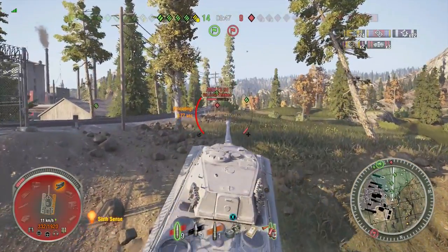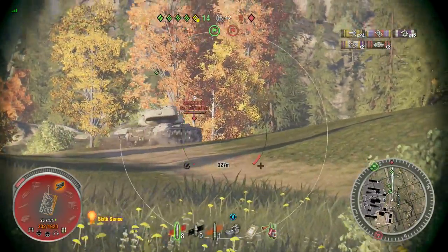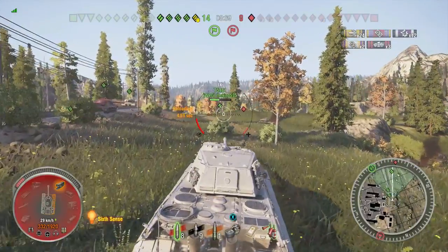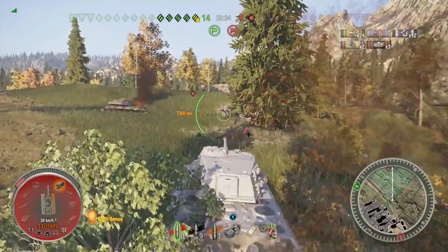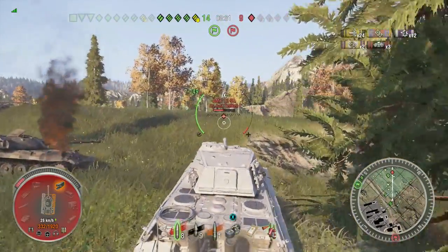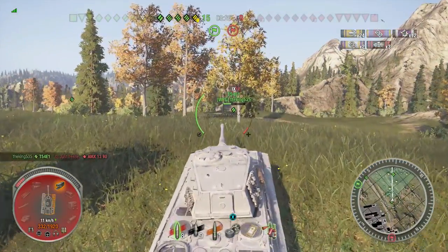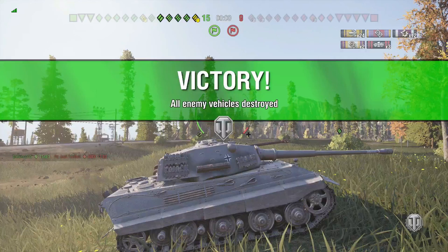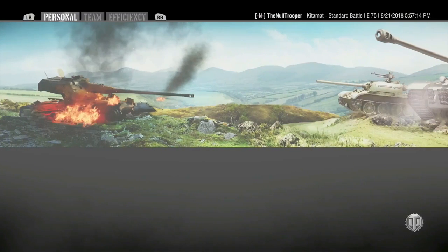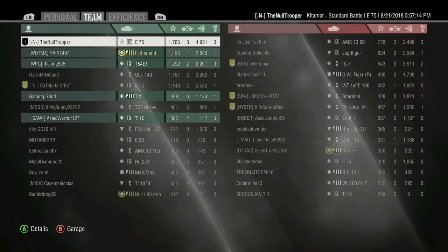Looks like we do have the postgame results. We're going after the last light tank. We fired off and missed — I should have stopped and aimed there. The T-50-2 finishes him off. So, which gun is better? Well, obviously the smaller one, right? Because we just won, and we lost the game with the big gun — so clearly you want to use the smaller one. We won and got an Ace Tanker.